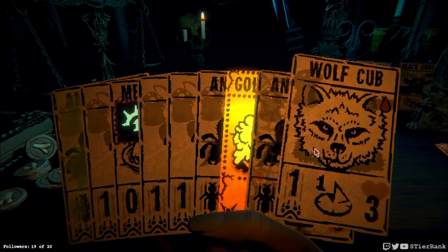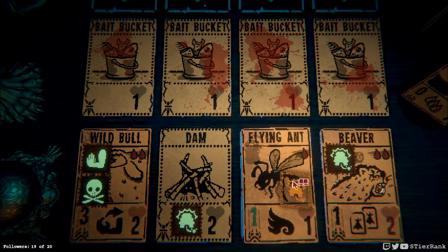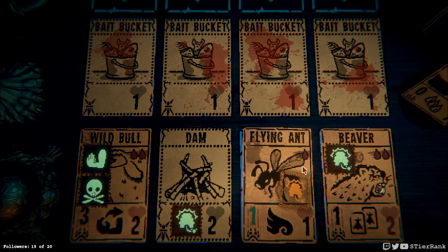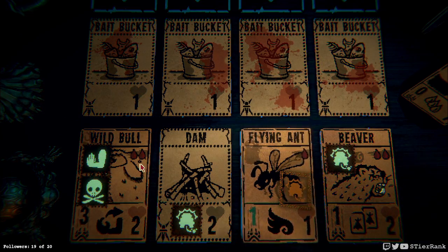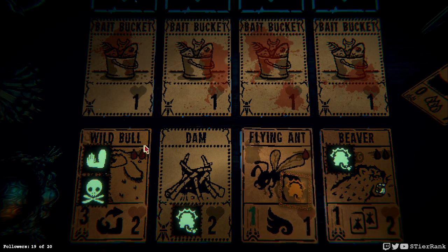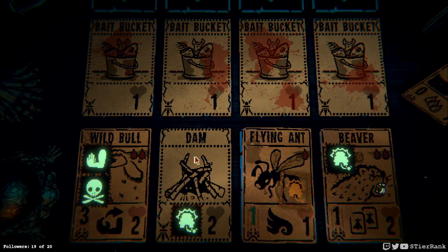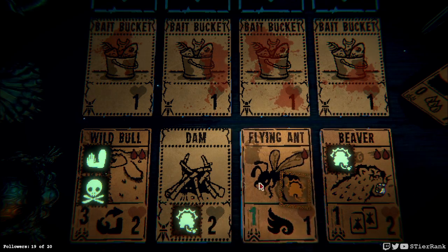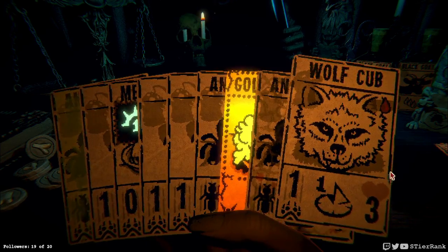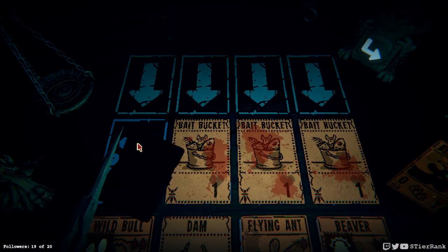We got a wolf cub too, but it's not going to be strong enough to survive one of those guys. But if I clear the lane it could. We don't have a good situation here because they also go back underwater. I think cutting this one makes the most sense — the wild bull will strike for three, flying ant will put us at four, and the beaver will hit the trap. Now this dam is just going to sit here unused unfortunately.